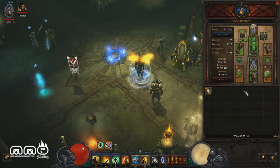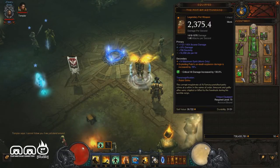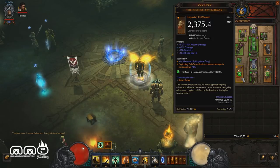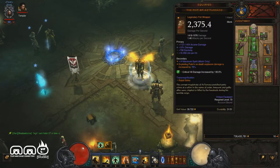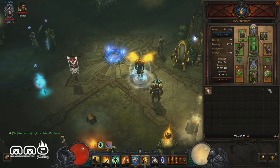Next we're going to need two very important weapons. First is the Fist of Az'Turrasq — if I'm butchering the name I apologize. This is a pretty handy weapon you should be rolling with this build. It increases the damage of Exploding Palm, which is where most of your damage is coming from. We have a 78% roll here — you can get better — but it's going to boost the Exploding Palm which already deals 6,305% weapon damage, making it a huge damage boost.